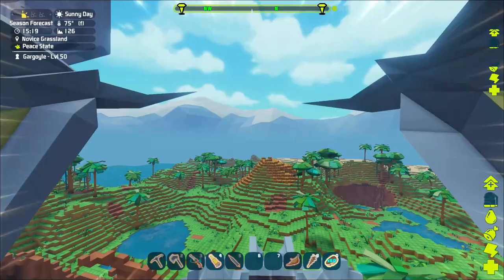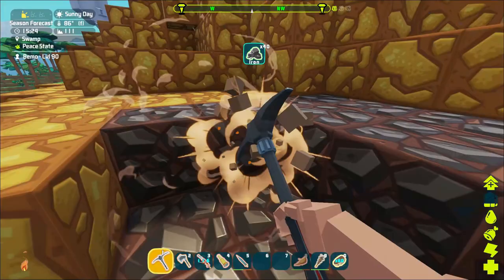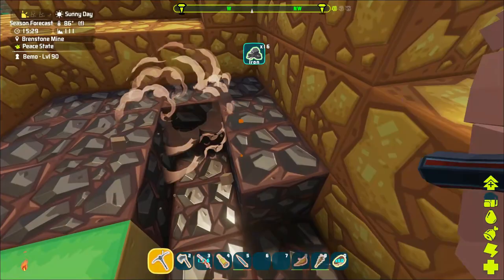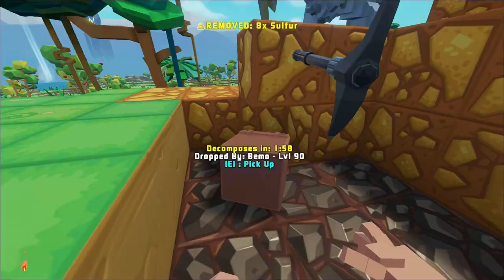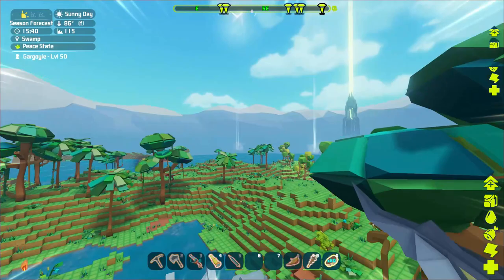Right over here under this sulfur rock there should be some iron — unless I mined it all. Nope, I see some right there, nice! I don't know how much we can get with a gargoyle. Should be able to just fill my inventory up — he's got more weight than I do, so we should be able to get plenty for both saddles. I don't want the sulfur. Let's get just a tiny bit more and then call it good.